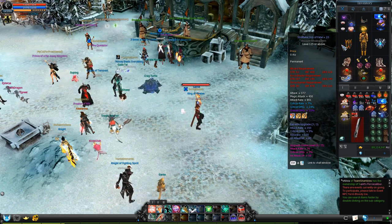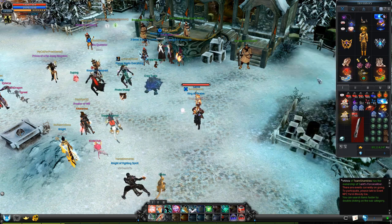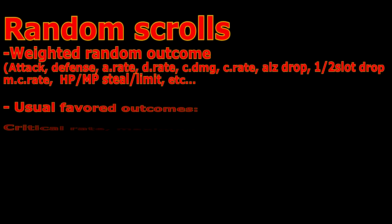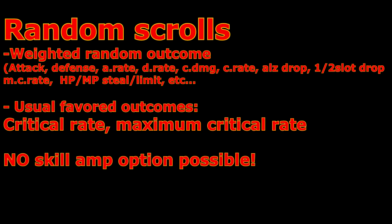This other method is gambling — well, that is something I wouldn't really recommend doing, but if you like testing your luck, then good luck with it. This method includes random scrolls. Their outcome is a so-called weighted random, meaning bad options have a higher chance to be granted upon success, however there is still a chance to get the one you actually want.